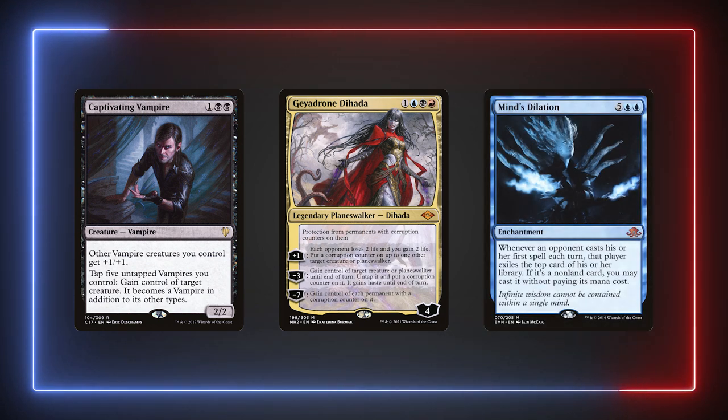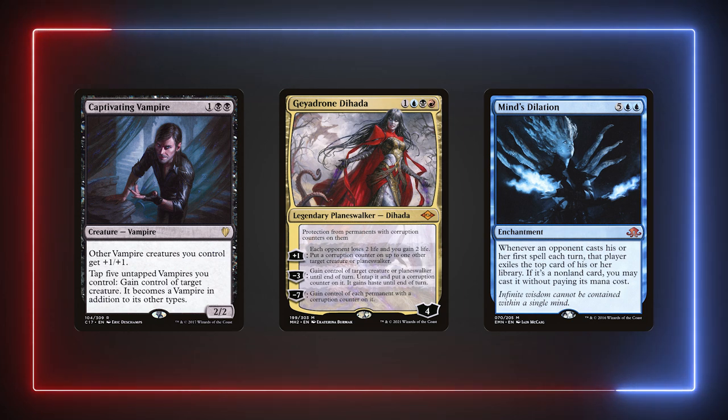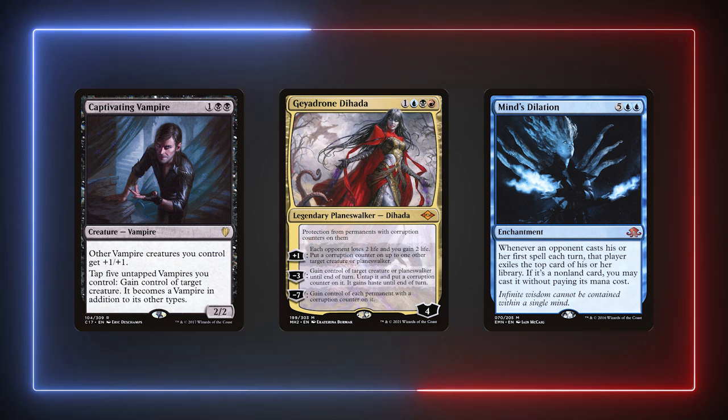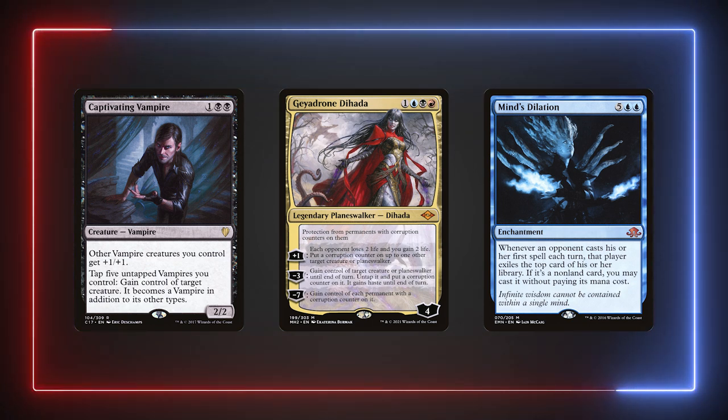Expanding into our thief sub-theme, I'm running Captivating Vampire, Dehada, and Minds Dilation. It should be easy enough to get five vampires for Captivating Vampire and the Anthem effect is also a nice bonus. Dehada will eventually steal our choice of creatures, though it is a little slow so it might be an easy cut for something else. Minds Dilation lets us just cast things right away and can almost assemble a board state on its own.